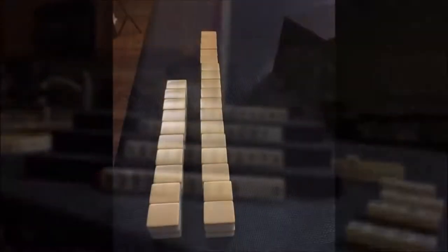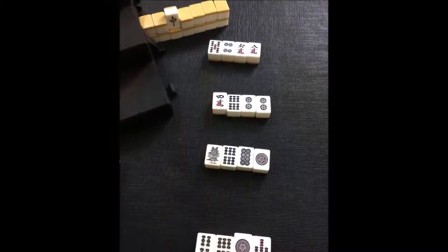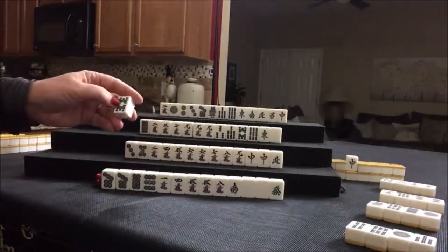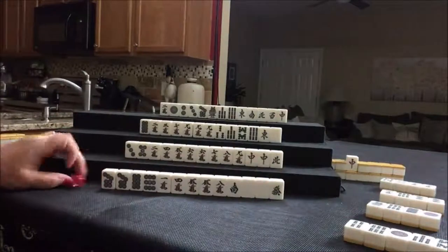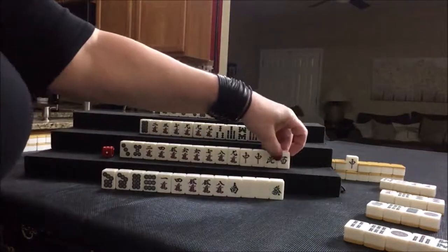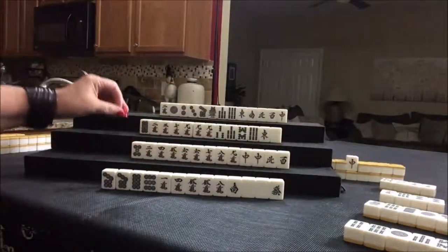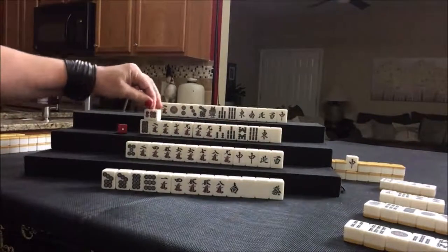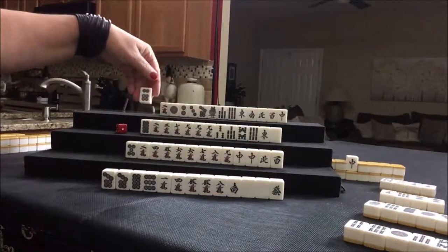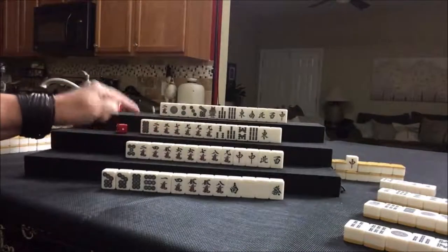I want to show you the discard pile first. Eight bam — fifth discard, far from ready. West draws — that could help them get to a half flush, though. Let's discard three dot. Six dot drawn. I think we're thinking here outside hand, so let's discard six dot. If we're playing chanta, we don't need four, five, six. Four dot drawn.